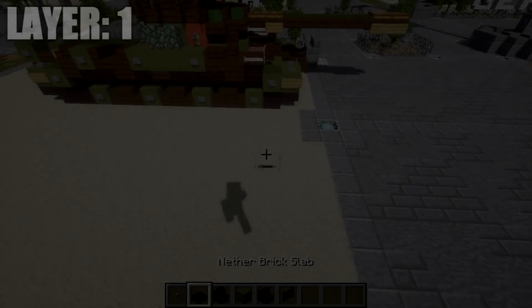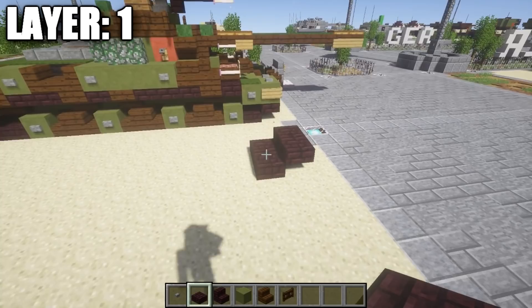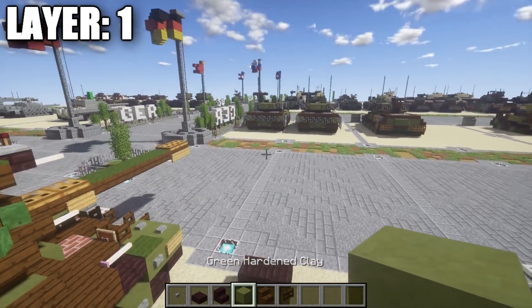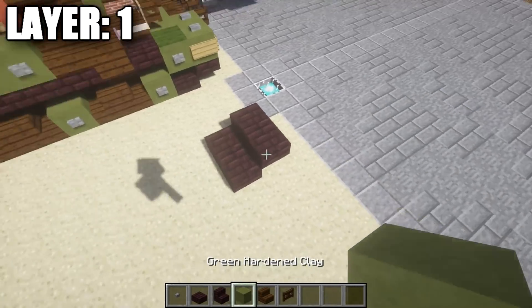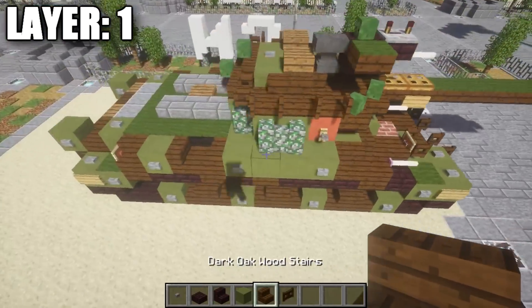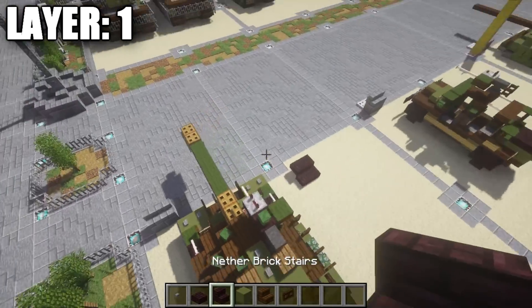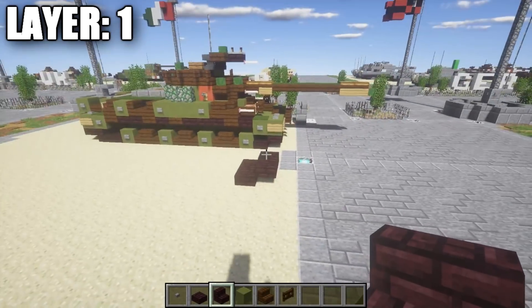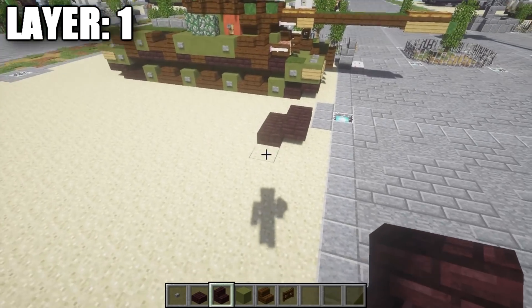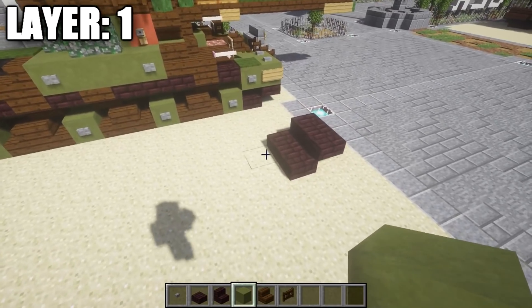Anyways, without further ado let's go ahead and move into the tutorial by starting off with our first layer, layer one. For layer one, what we want to do is start off by placing down a row of two narrow brick half slabs. After that row of two narrow brick half slabs, we're then going to place down a row of two narrow brick top slabs, facing in whatever direction we want the front of our tank to be. Just to give you an idea - this is the left front of the vehicle right up here. Make sure you have plenty of space and you can refer back to the dimensions at the beginning of the video if needed.